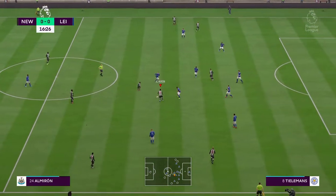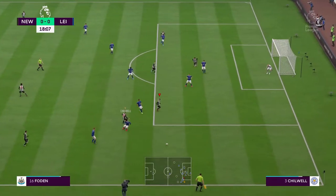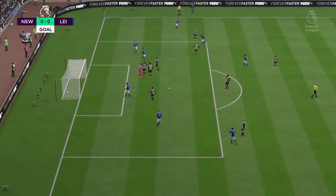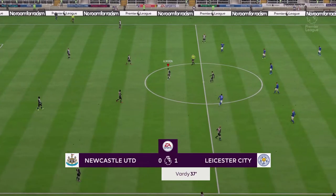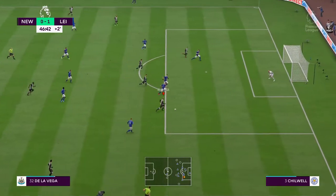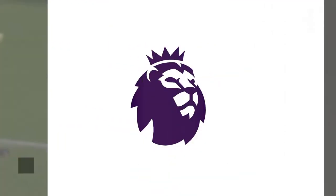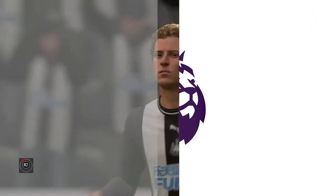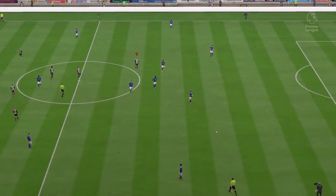We can counter-attack with De La Vega, Almiron, Martinez - a cracking ball down. Almiron plays it inside. Then Vardy now on the ball, Tielemans to Vardy and it's 1-0. I just couldn't get the ball off them - Jamie Vardy and Tielemans linking up well. Poor defending from me and we're already 1-0 down. But De La Vega cuts inside, gets the shot away and it's in! Top corner - what a finish, cutting in on the left foot and banging it top corner just before halftime. 1-1.